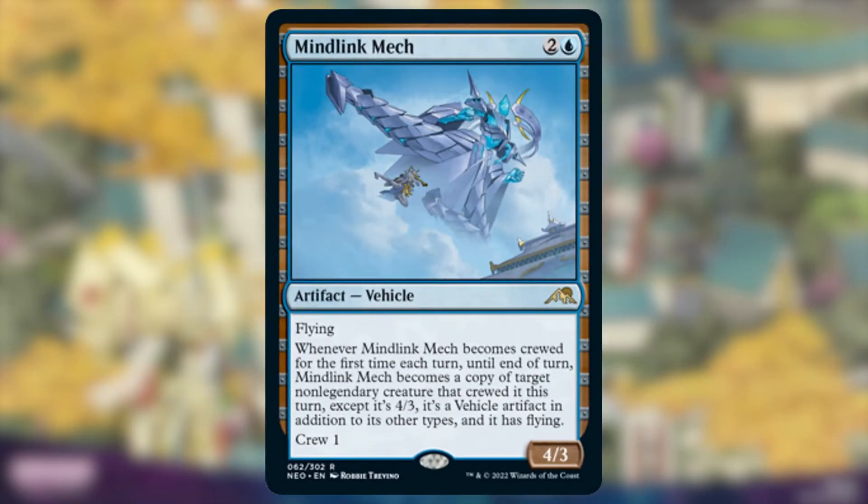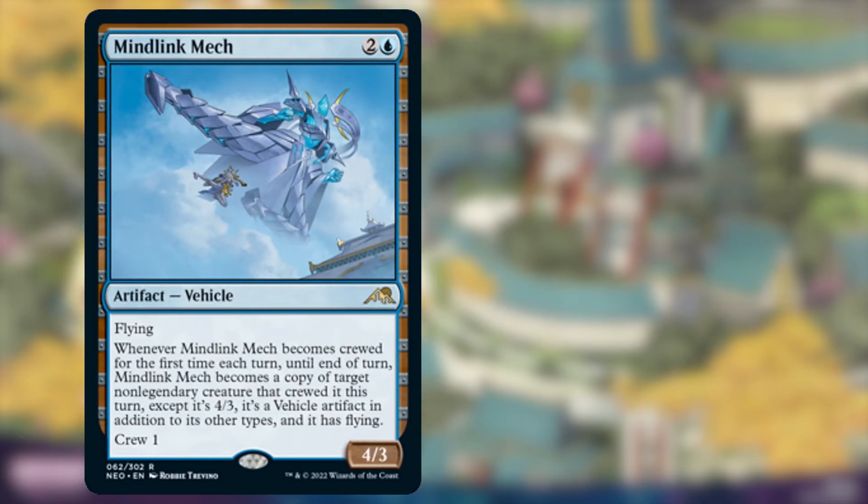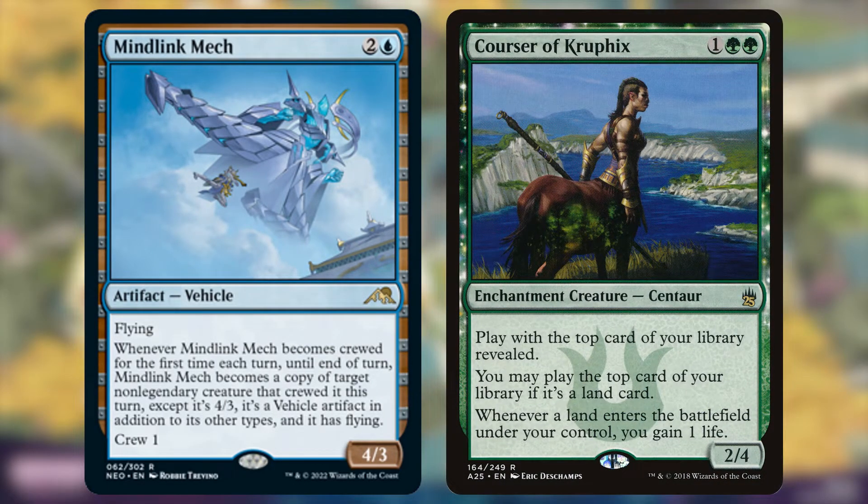Mind Link Mech — I don't care about the ability. This is a 4/3 for 3 mana that only requires you to tap a 1-power creature to make it able to attack, and it's in blue. This is a great card. But it also has more text on it than just those stats. When it becomes crewed for the first time, you can turn it into a copy of a creature that crewed it, except it retains all of its stats. This doesn't provide a ton of value since the creature will be tapped and likely unable to attack, but it lets you protect that original creature and attack in with something much more evasive. Want to crew it with your Courser of Kruphix so that you don't risk losing its effects to combat? Sure, sounds great. It also means you can double up on abilities such as the landfall ability on Courser of Kruphix by temporarily cloning it. There is probably enough incidental value that can be had from Mind Link Mech that it's worth running for the 3-mana 4/3 flying body.